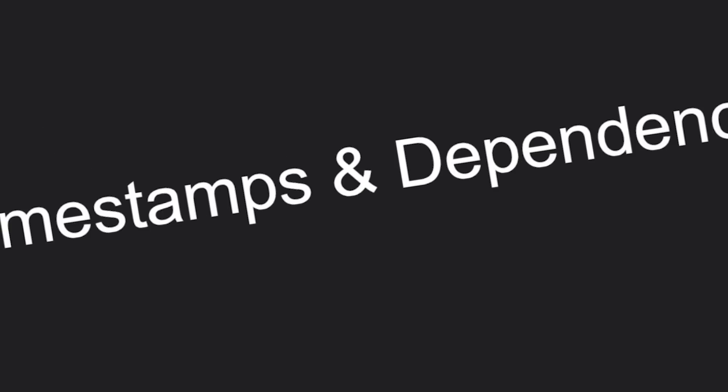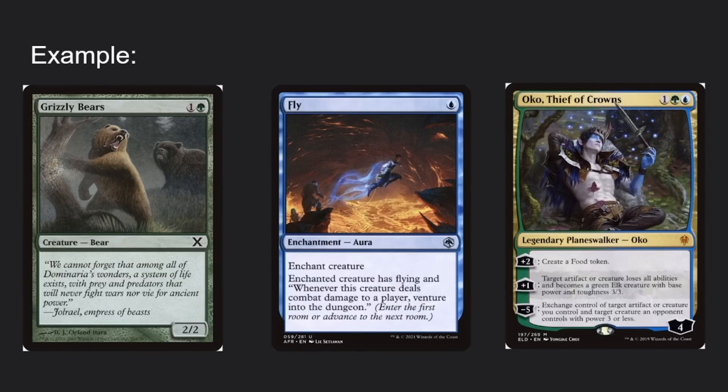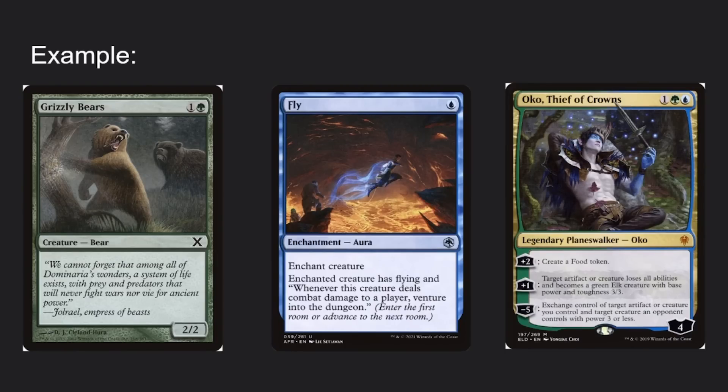Timestamps are pretty straightforward — when two things are happening on the same layer, you do them in the order they happened. For example: you have Grizzly Bears, you enchant it with Fly, then use Oko's +1 ability to make it a 3/3 with no abilities. What happens? It's just a 3/3 with no abilities. Fly is a static effect, but so is Oko — they're both on layer six. Fly gives the ability, then Oko removes the ability.